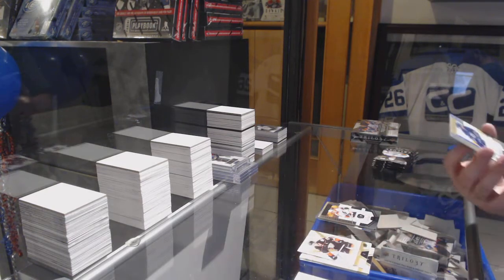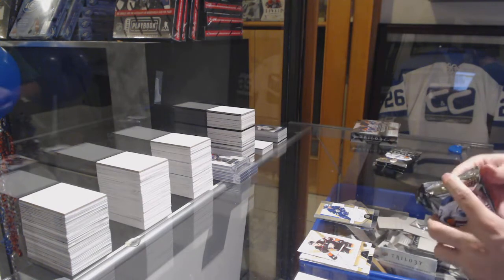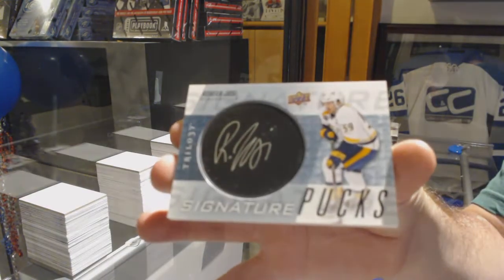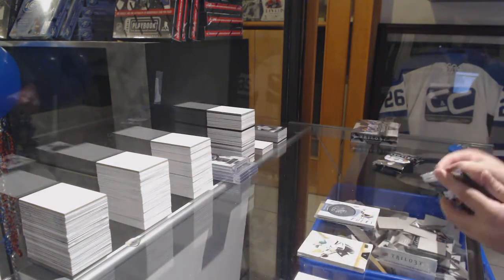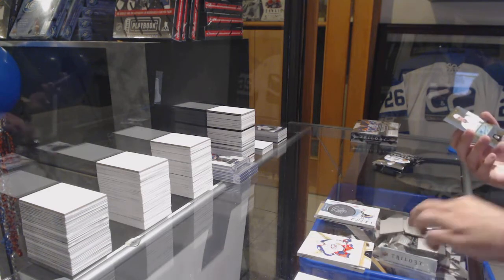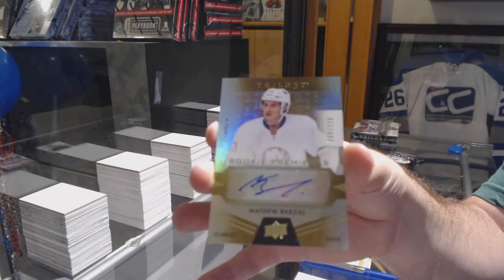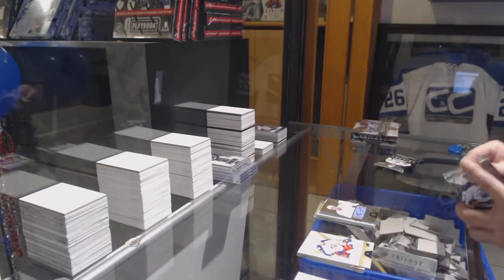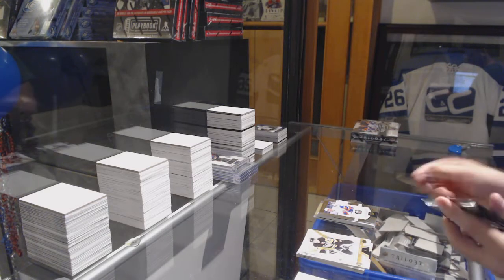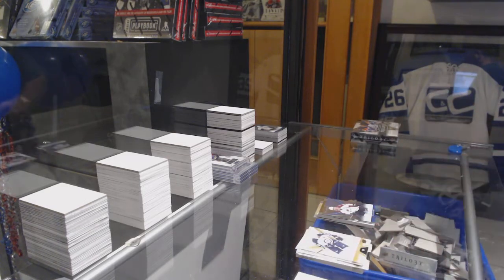A rookie jersey to 399 Patrick Laine. We've got a signature pucks of Roman Josi — signature pucks. 275 rookie auto Matthew Barzal. Matthew Barzal to 999. And a Jerome McGinley rainbow to 849.